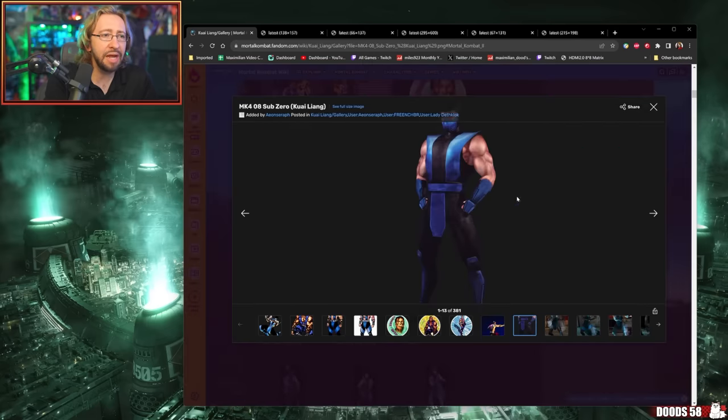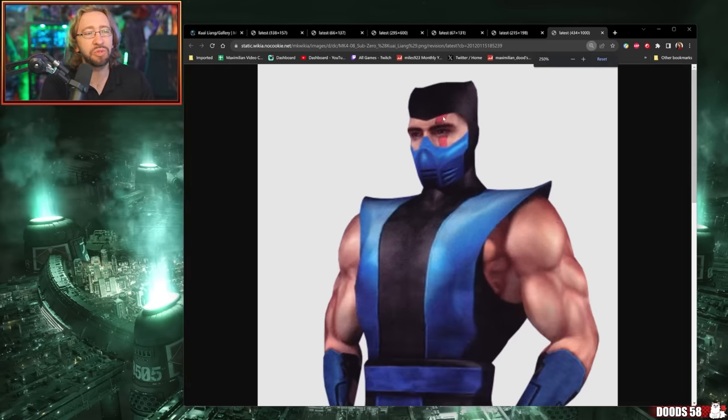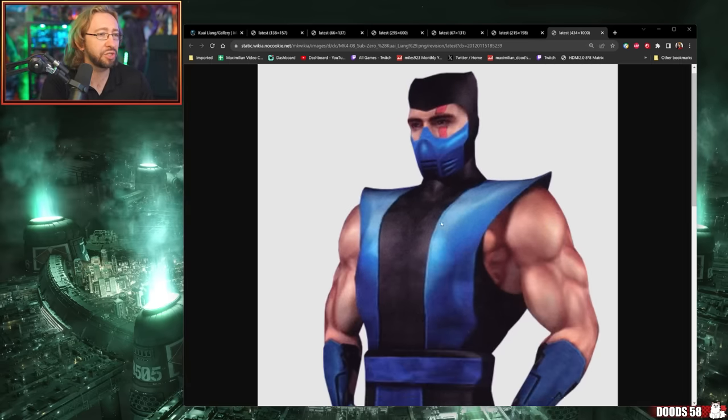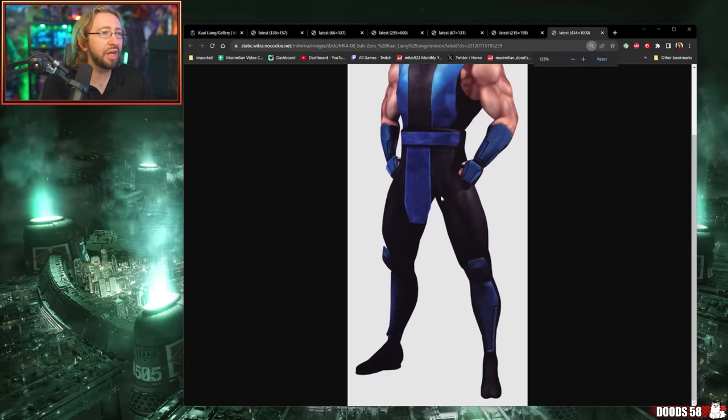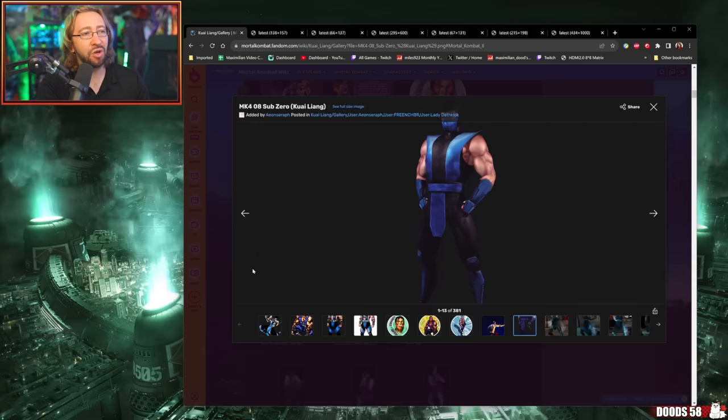We're already waning a bit here — Sub-Zero has already gone down a dark path. Moving on: Mortal Kombat 4 Sub retains the same stuff that, for the most part, Scorpion had. I'm pretty sure he's still got Batman ears — yes, he does — but he keeps the eye scar. He really looks like an NFL Blitz character. I'm not a huge fan of the Batman ears. In MK4, we get Batman ears on some of these characters. I think this one's like a five, maybe a four. I don't think it's great.